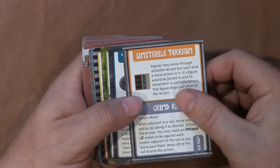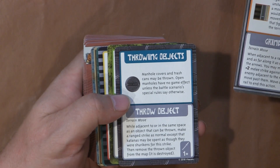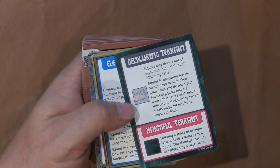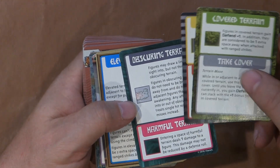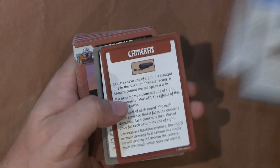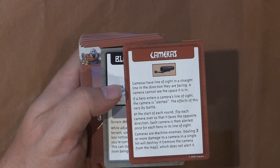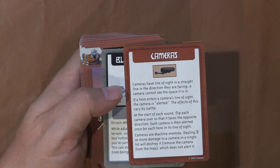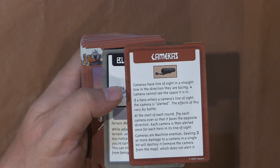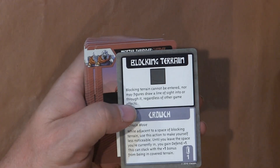Different types of terrain cards: unstable terrain, throwing objects — manhole covers can be thrown, yes they did that — covered terrain, slow terrain, obscuring terrain, harmful terrain (entering a space of harmful terrain deals one damage to the model), elevated terrain. And cameras: at the start of each round, flip the camera so it faces the opposite direction. Each camera is then alerted once for each hero in its line of sight. So there's some sneaking going on.